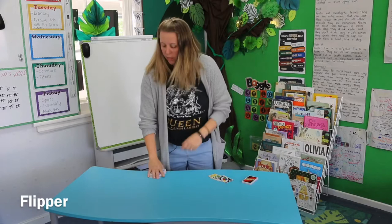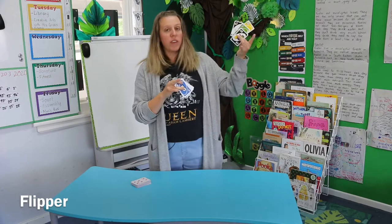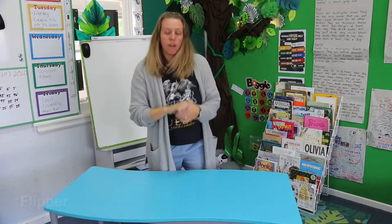Hello. We're going to play a game called Flipper. All you need for this game is a pack of playing cards, and you just need to make sure that you take out the Joker, the Jack, the King, and the Queen. You just need the numbers — or you can use a pack of Uno cards, and again just make sure you take out all of those types and you're just left with the number cards.